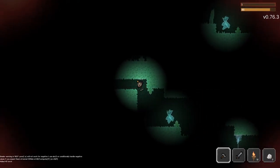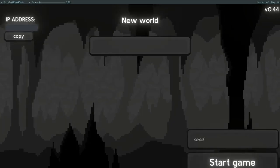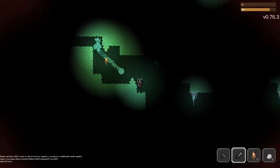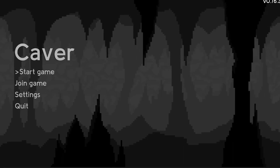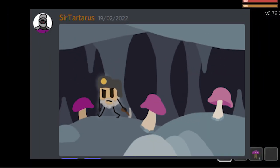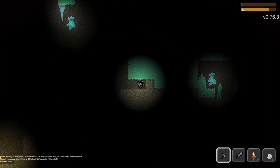Another thing that was bothering me was the lobby screen. When you press the start game button, you would join a lobby and after your friends join it, you could start the game. The problem was that if somebody tries to connect when you're in the game, it just wouldn't work. So I scrapped the lobby and made everything much simpler — you start the game and the game starts without a lobby. I added a loading screen which uses this awesome fanart by SirTartarus from our Discord. We'll change the loading screen to someone else's by the next devlog, so post your fanart in the Discord.